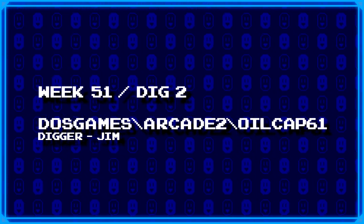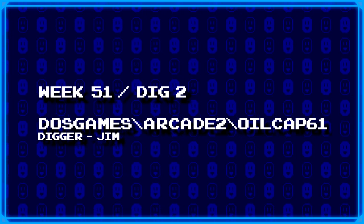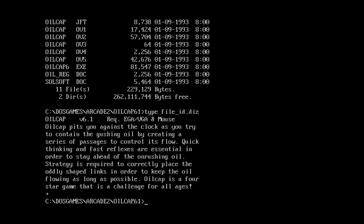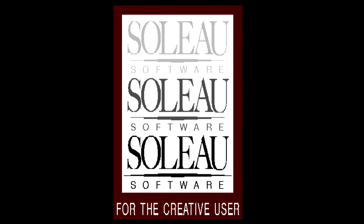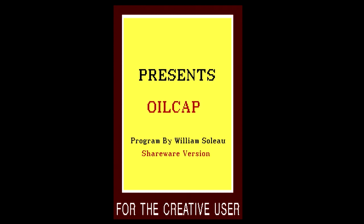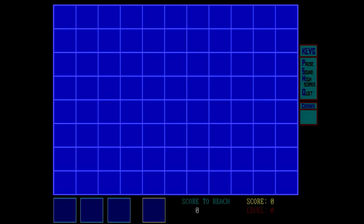Next up, Jim has dug up DOS games/RK2/Oilcap61. Another oil-based game from the looks of it. Solow Software — we have a Solow Software game again. Let's type the file ID. Oilcap — EGA/VGA requires mouse. That makes it even more likely it's from Solow Software. Yep, Solow Software. Oilcap, programmed by William Solow — so it's one of the ones he made himself, as opposed to one of the other people, since Solow Software did have more than just William Solow doing stuff.